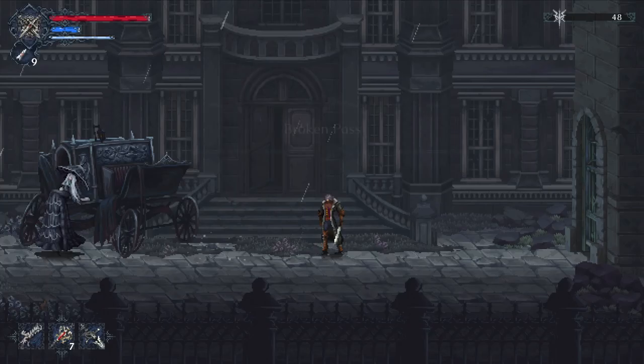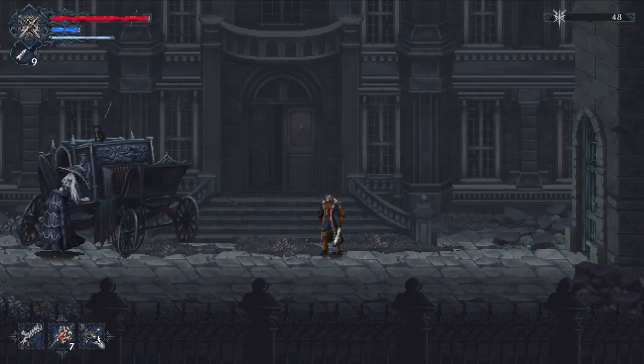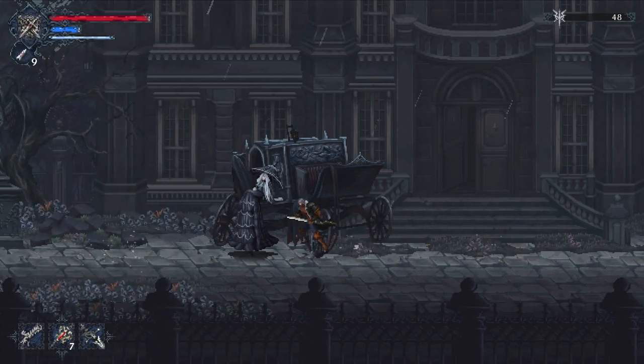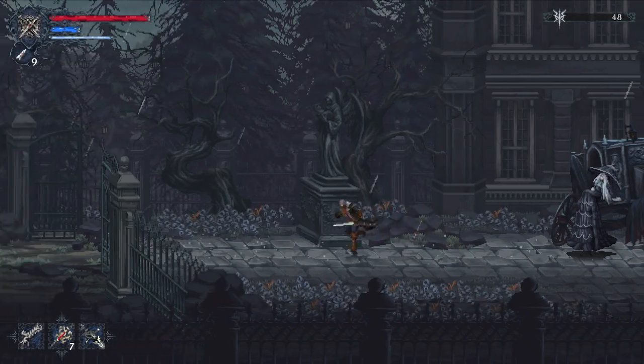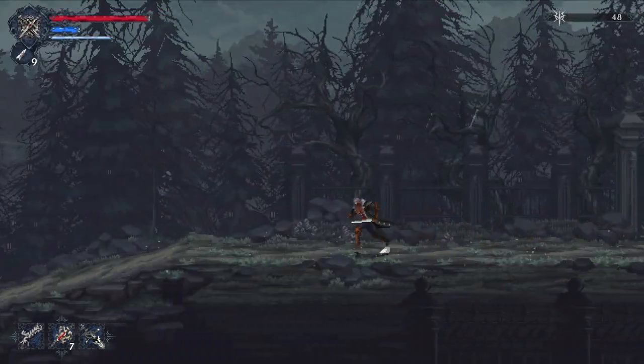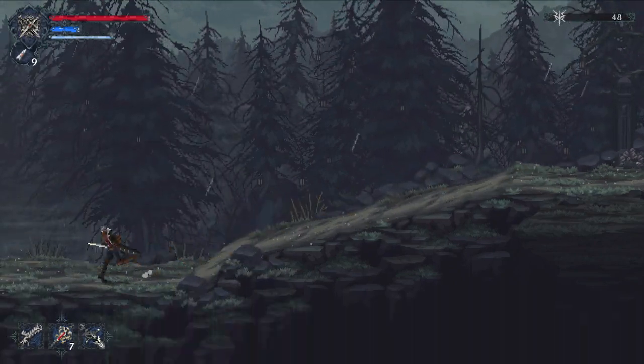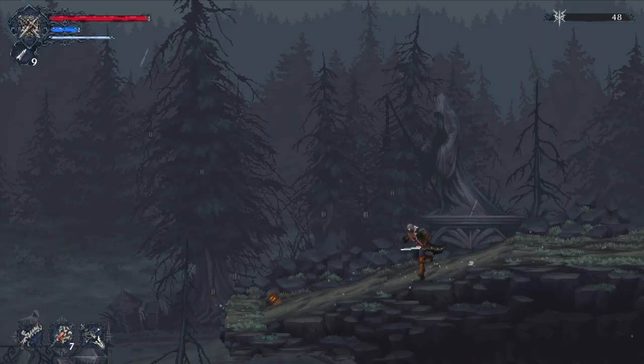From here, we're going to use Mark's Key to open some locked doors along the Broken Pass.